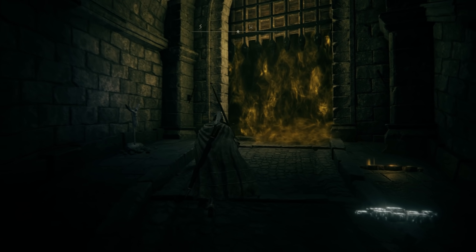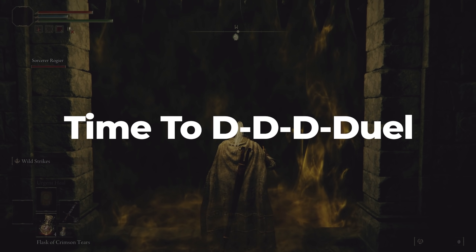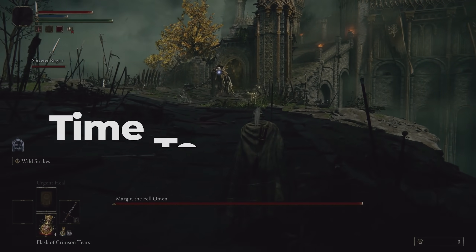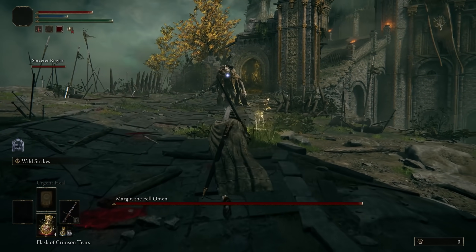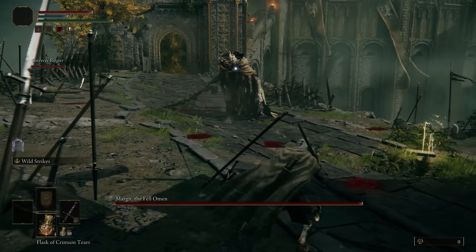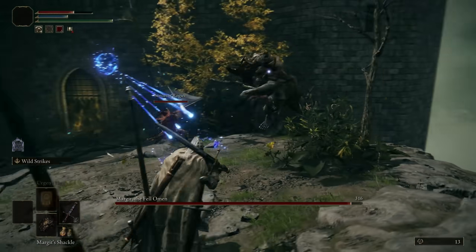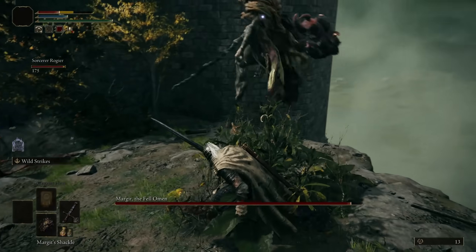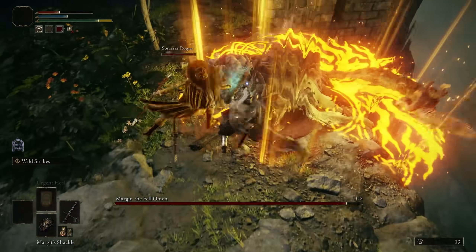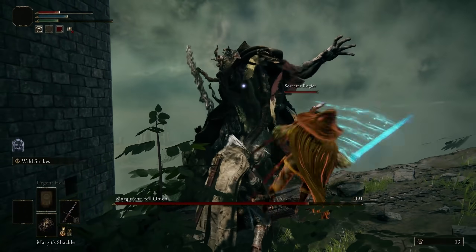After heading back to Castle Ward Tunnel, summon Sorcerer Rogier to your aid, traverse the mist, and begin the battle with Stormveil's vexing steward. This time, save your spirit summons for later. Margit usually starts by throwing two glowing daggers — simply dodge them all out of the way. If he focuses on you, be mindful of the quick swings he uses in rapid succession. Margit briefly catches his breath after his flurry of attacks — this is the moment to activate Margit's Shackle. A seal of holy light will stun Margit, grounding him and leaving him open for a flurry of attacks.